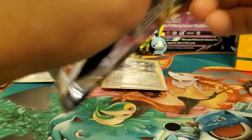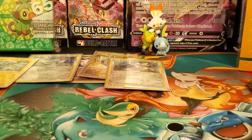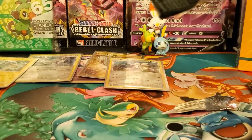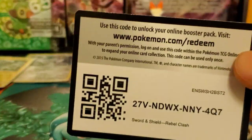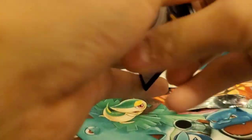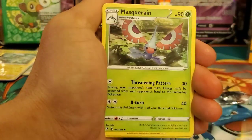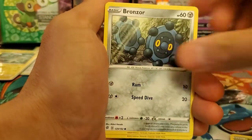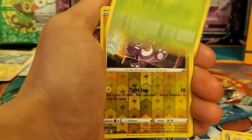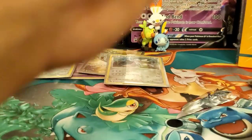Three packs in the blister — I've already pulled the gold card, so what else can we ask for? Maybe a full art, a couple V cards we don't have. First pack: Water Energy, Full Heal, Sonia, Mincino, Wimpod, Phantump, Bronzor, Toxel, Apple, reverse holo Toxel and Glen, and another Glen Pokémon. Alright, nothing notable there.